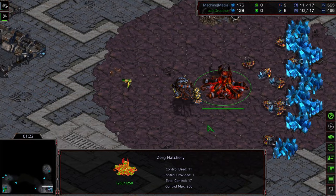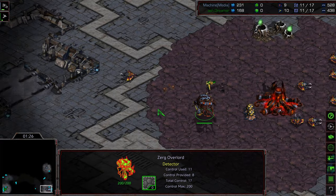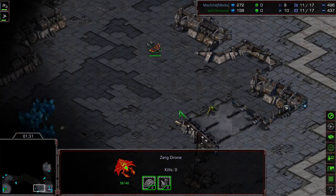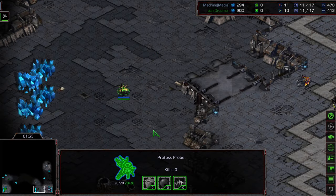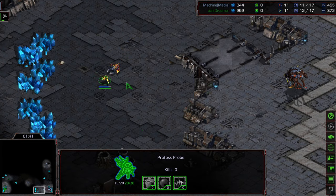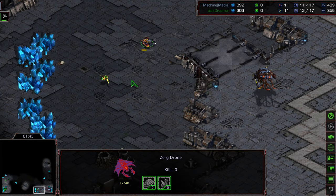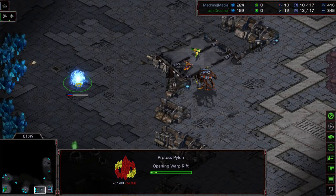Dreamer sneaking in with the Probe Scout. This is going to be kind of the Machine Classic, going for Hatchery first on 11. Actually, is that a Scout drawing off? I think that was a little bit of a fool — wanted to see if Dreamer would pull off that drone scout. But Dreamer knows Machine's reputation and has played against him enough on ladder that he knows Machine is going to bring another drone off the line. Actually blockading that with a pylon even.